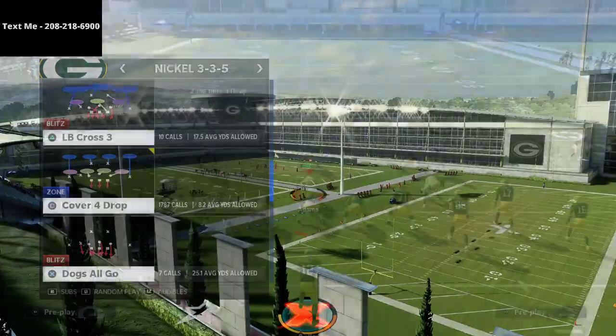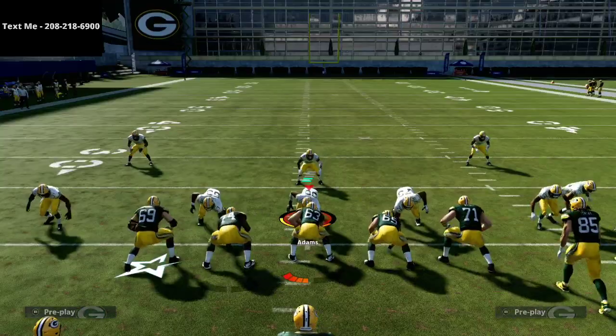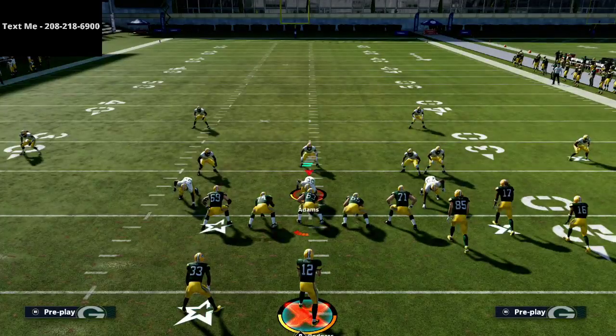So this is a cover four quarters bomb. I am working on a Jets offensive ebook — I've been getting a lot of requests for the gun bunch with that, so just stay tuned. It should actually be done by the end of the day today. If you're in the Discord or if you are a part of our text message crew, you'll know first. My new cell phone number is 208-218-6900. Text the word Madden to that number and it should send you a link to a playlist where I break down over 15 offenses and defenses within the game — a lot of the meta that you see in the MCS circuit.